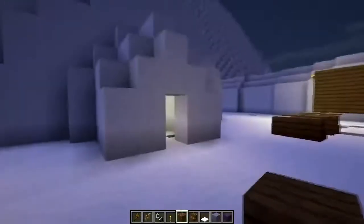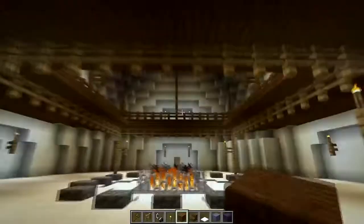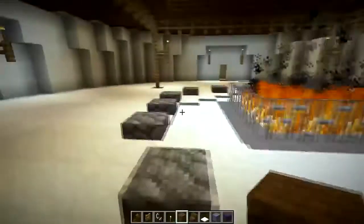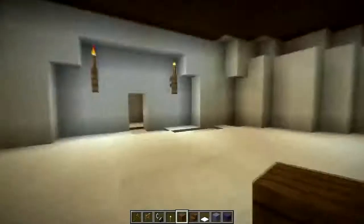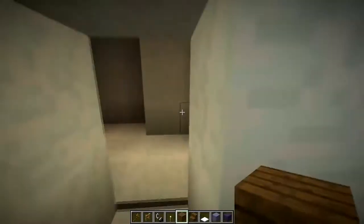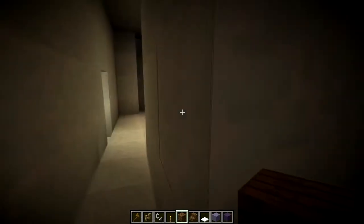Finally we have this bit in here - need to put ladders in here as well. This is kind of like the meeting house, I guess. Goes into the wall here and you can walk around the wall.